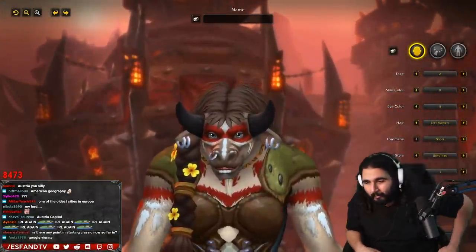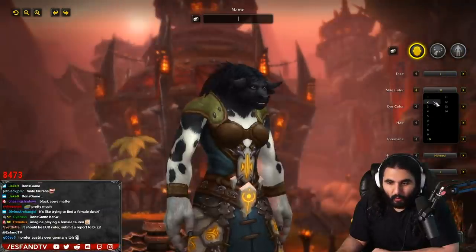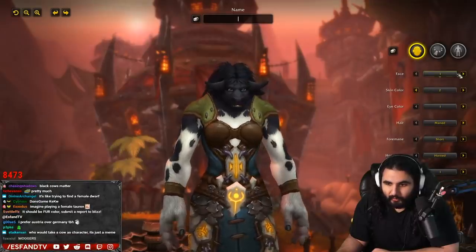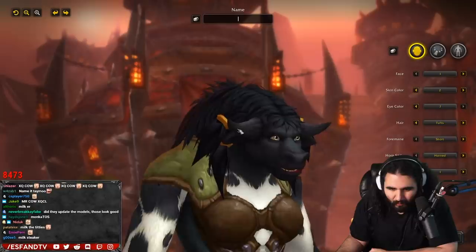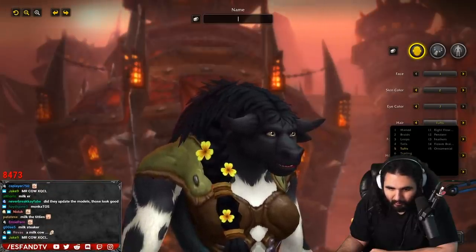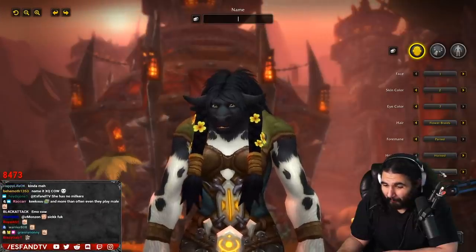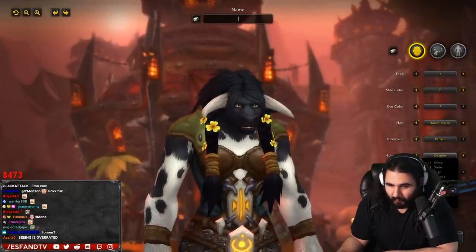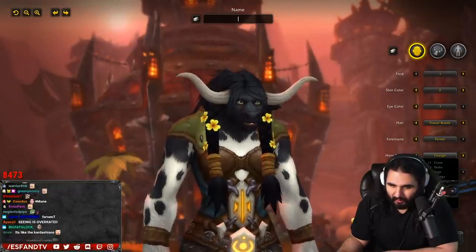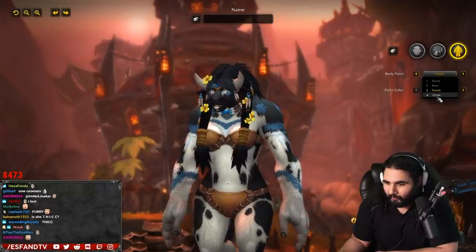Let's look at the Tauren females. There's not a whole lot of female Tauren faces. Skin colors. There's like a milk cow. Hair — maned, braids, loops. There's not a whole lot of female Tauren options — maybe people don't play them that much. Left braid with flowers — look, she's got flowers. Horn style — can you get some big old horns as a female? The charger. As a female Tauren you should have a little bit smaller horns.